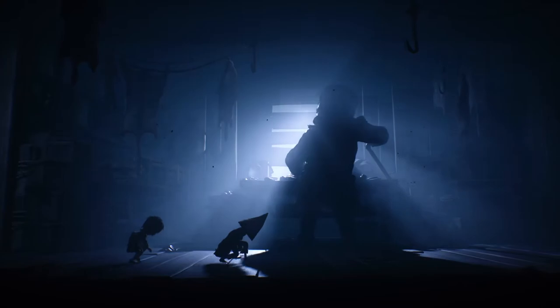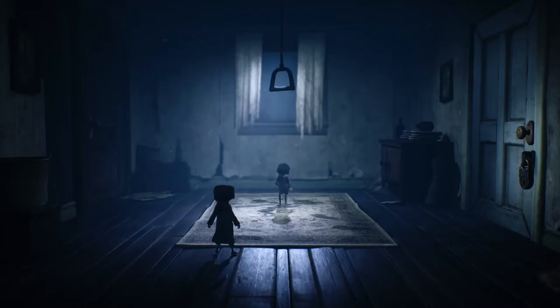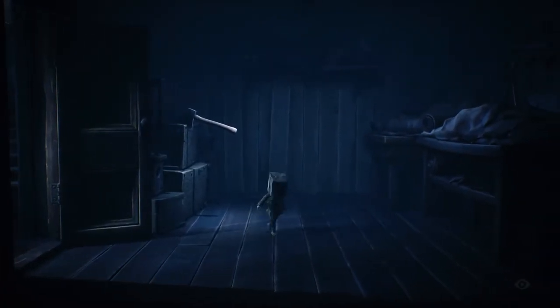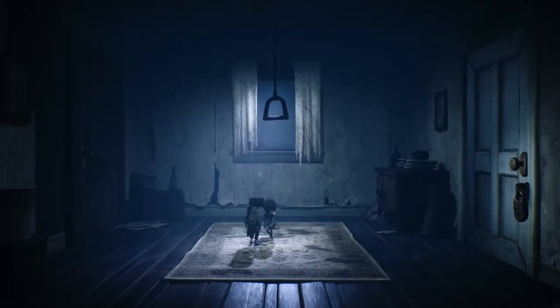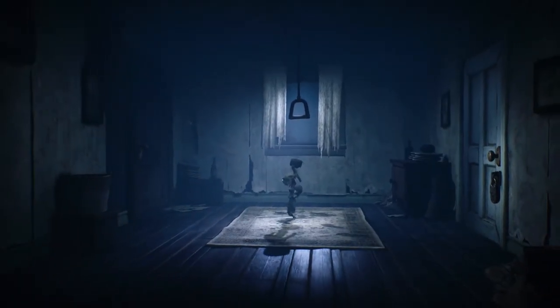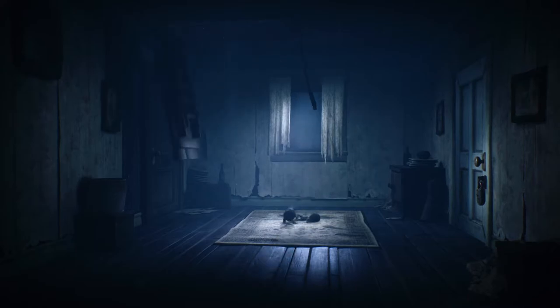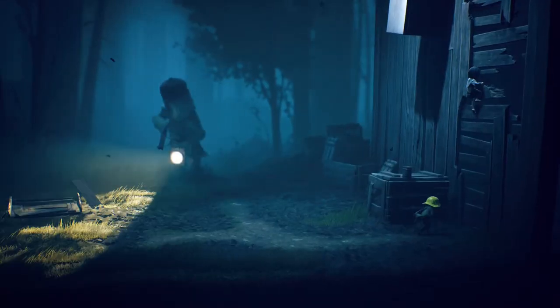A good example of this comes early on as the pair explores a lakeside shanty house. Here, Mono is tasked with getting a key hanging from the ceiling above, yet initially it's too far out of reach. Luckily, Six is smart enough to hoist you up closer to it using a lever you've just discovered from the next room over, allowing you to eventually grab the key before taking Six by the hand and, you guessed it, escaping.